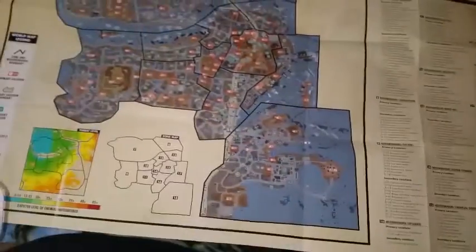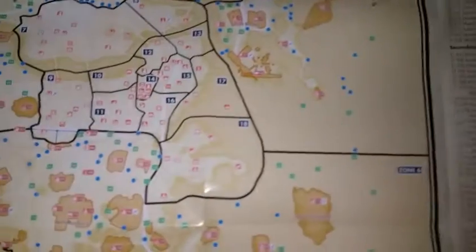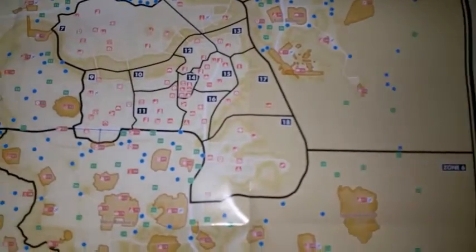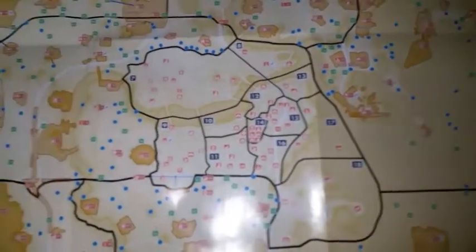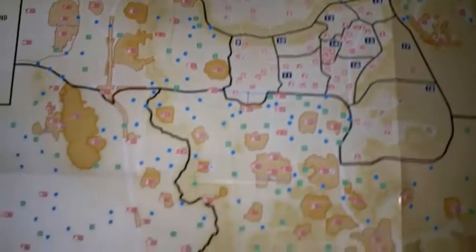Here's the second side — this is for the Commonwealth. It shows all the zones, threat levels, zone and neighborhood boundaries, primary locations, primary location boundaries, secondary locations, points of interest, underground links, and the workshops.